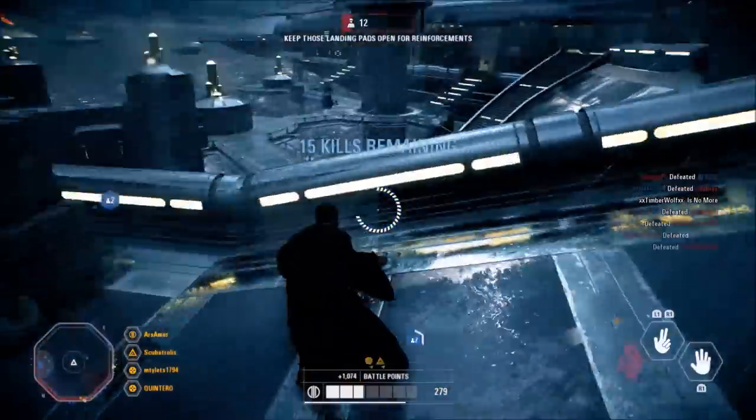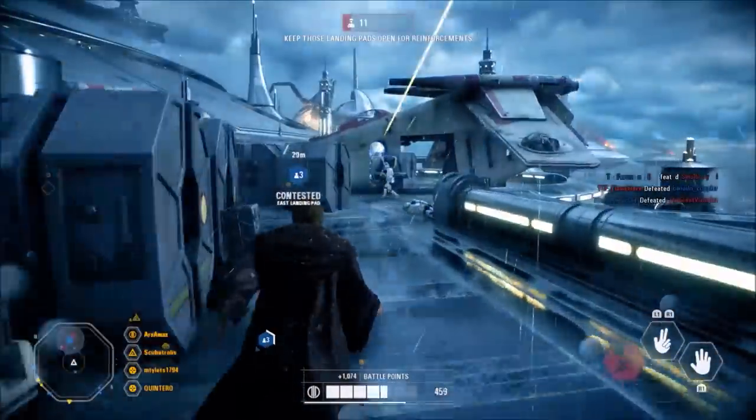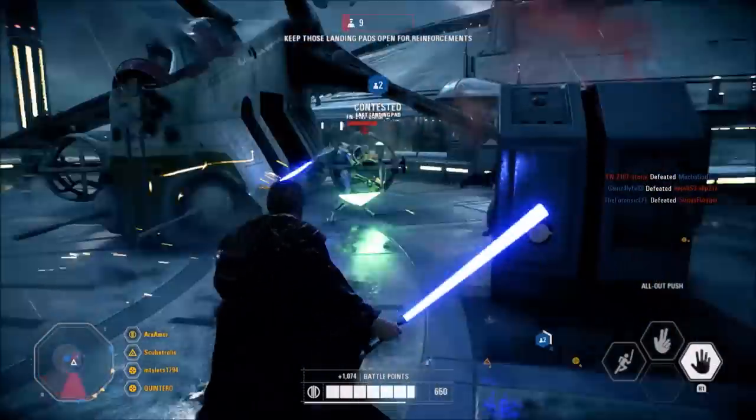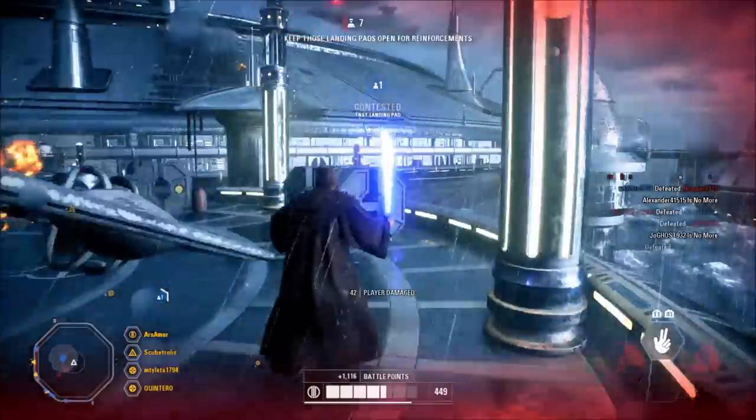Thrust Surge can sometimes have issues if your target moves out of range, but you no longer get stuck in a silly animation, and it will now very reliably hit targets that are in range, even if they're jumping in the air. Unrelenting Advance is also very satisfying to use — it blocks basically everything like it's supposed to.